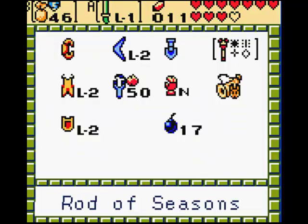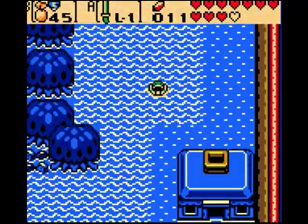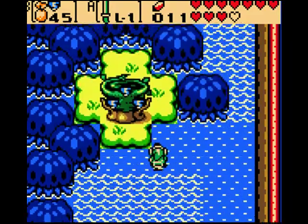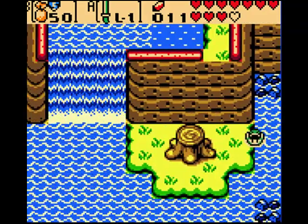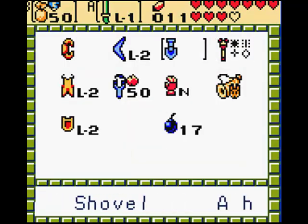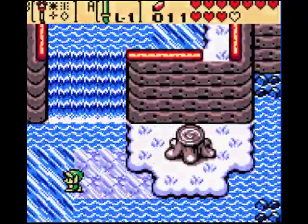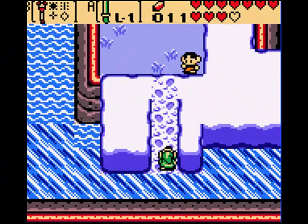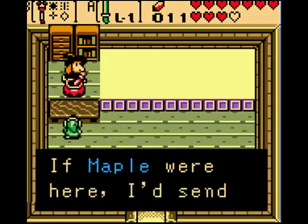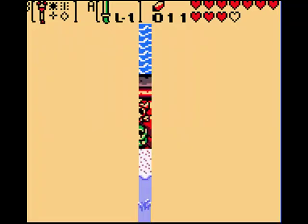Now we have to go to Sunken City again, because we need to visit that witch named Syrup. First we need to make it winter so we can get to her. Once you hand her the mushroom, she will let you buy potions and gosha seeds from her shop. She'll give you a wooden bird for it, and now she will open up her shop.